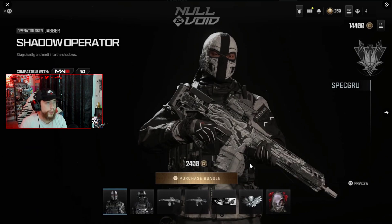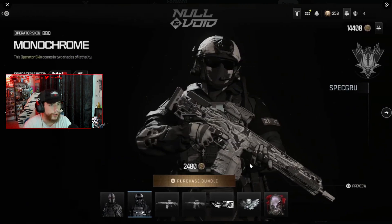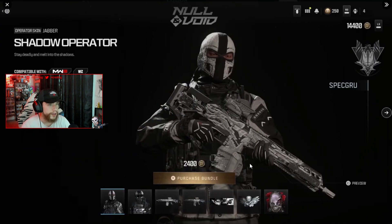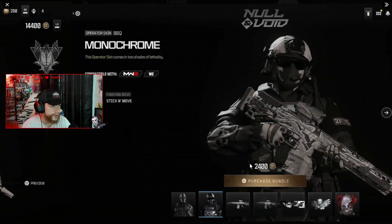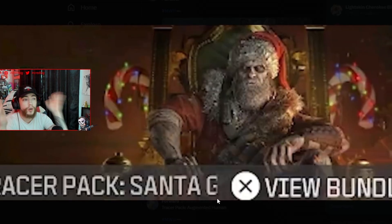Finally, the last operator bundle we have is Null and Void — the Shadow operator skin for Jabber. There are actually two different versions of this skin. The monochrome variant of the Shadow operator skin basically just adds a helmet and some goggles; nothing else really changes.